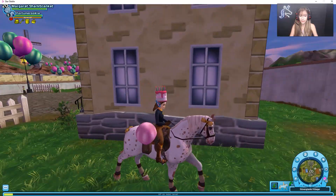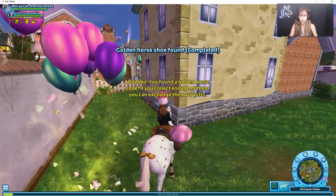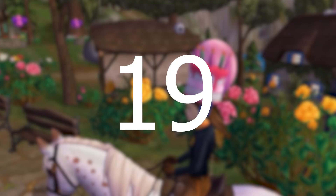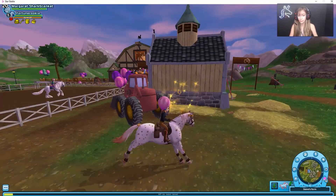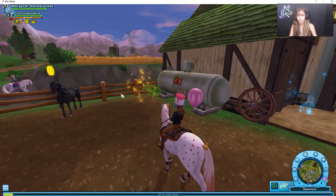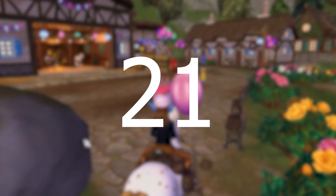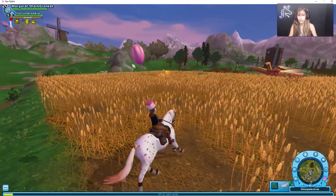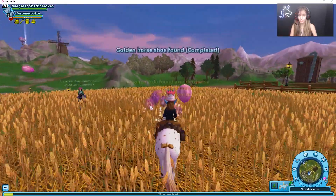The next one is behind these houses in Silver Glade, basically kind of on the right. The next one is right behind this tractor in Steve's Farm. The next one is by the Friesian horses — you could just grab that. The next one is in this field of wheat, just outside Steve's Farm.